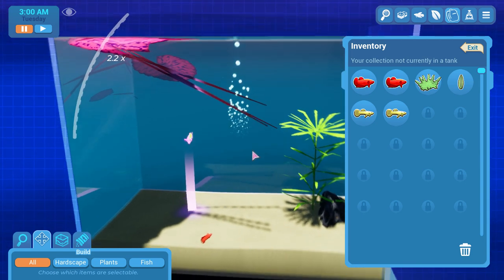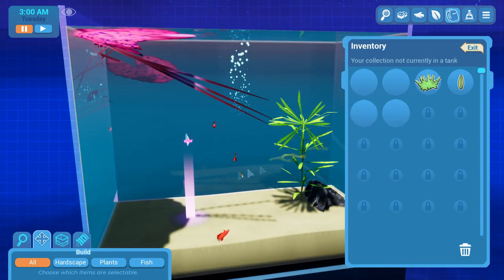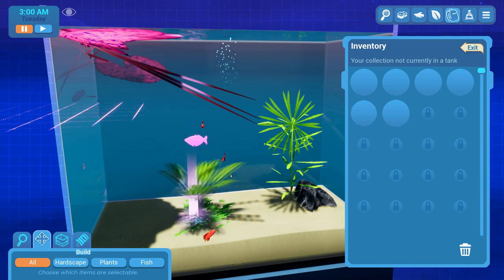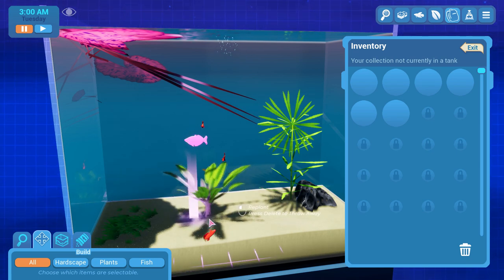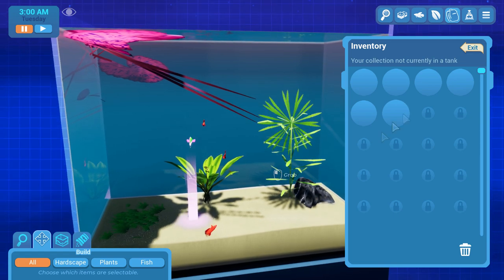Inventory — we have more fishes, which is amazing. Some moss — I don't know, here. Some in the tank here maybe. Let's swap them — yeah.